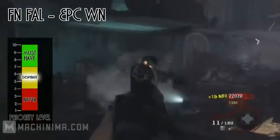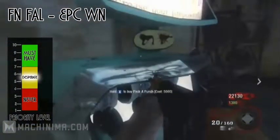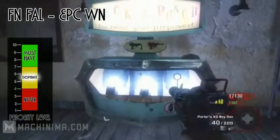The next assault rifle is the FN FAL — or FN FAIL — because when upgraded it becomes the Epic Win. The effect of upgrading the FAL gives you a precision sight, larger magazines, increased damage, and it will fire in a three-round burst. This gun still stands at a seven in the desperate scale.